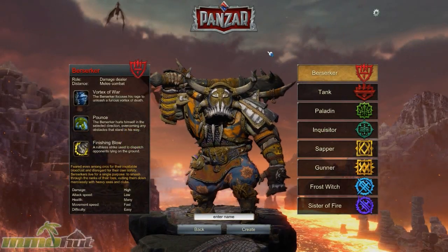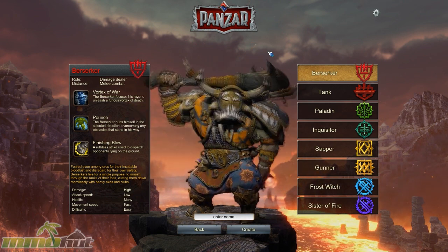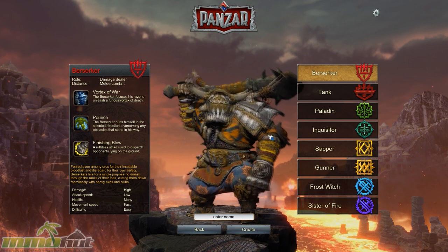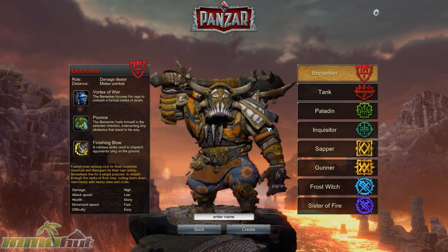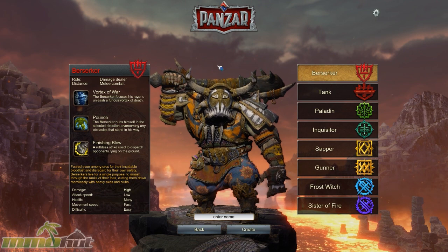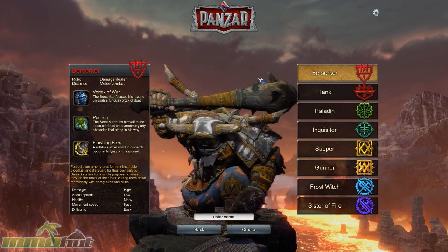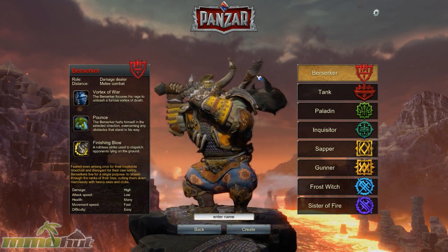What's happening guys, this is James Blonde with MMOHUD.com with a first look at Panzar, a team-based free-to-play action MMO with a few RPG elements from the guys over at Panzar Studio. As of a few days ago, the game launched in Europe and is available in French, German, and English. The game isn't supposed to be released in North America, but you can hop on their website and download the English client to check it out yourself.